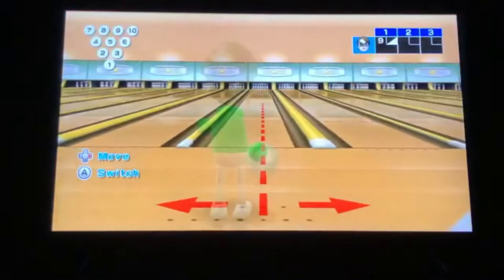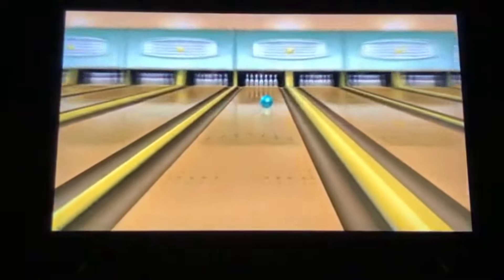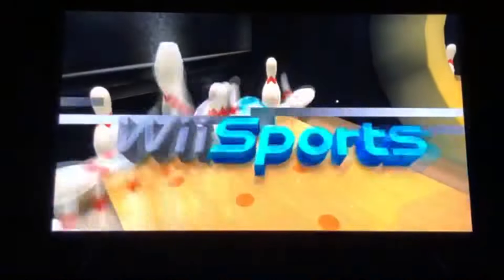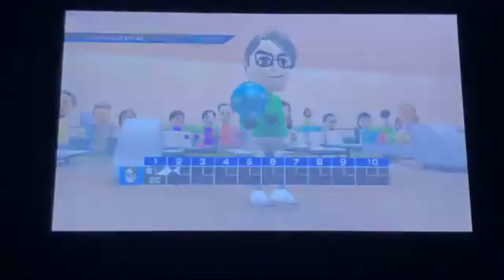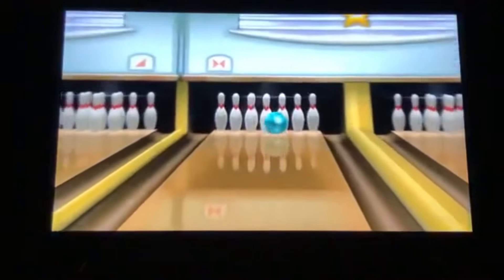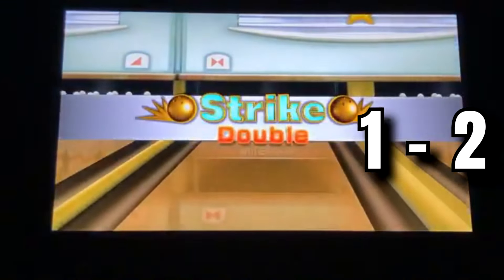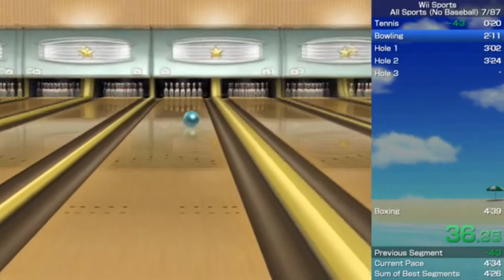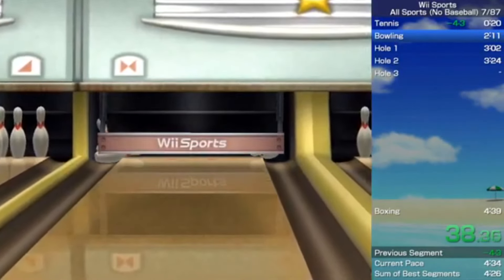On the NTSC version in bowling, there's something that can happen known as a lag strike. This happens when you get a strike at the same time as one of the other Miis — a very rare occurrence, but it causes a strike to be about 1-2 seconds slower than normal. However, on the Japanese version of the game, for some weird reason, it has not been noticed to be possible.